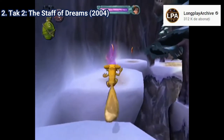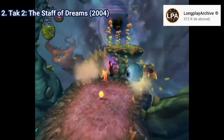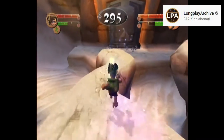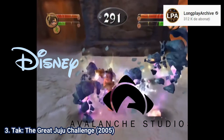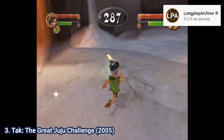This game isn't great just for a tie-in game — it's an amazing game even by normal game standards. And Tak 3: The Great Juju Challenge could have been better, but Disney bought the rights to Avalanche Studios and made the developers work on other projects. That's why the game feels rushed and that's why it's full of bugs.